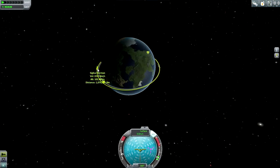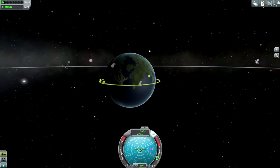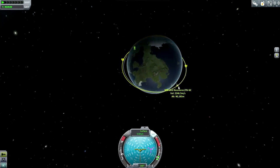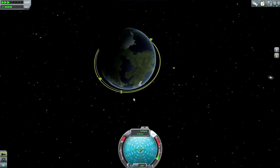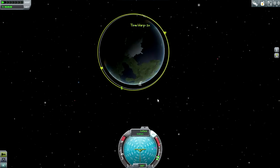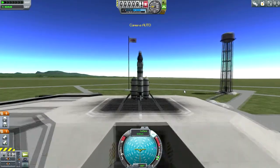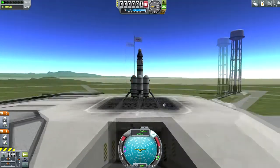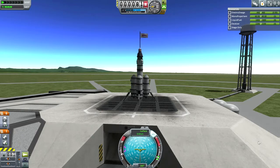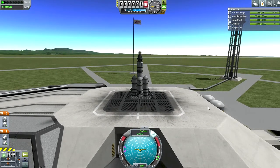We have Sigber Kerman selected here, in a nice equatorial orbit, thankfully. You can also see our other mission — the nuclear transfer stage that we launched in the previous episode. Just a little bit of time warping to get Sigber closer to us. Everything looks good — we don't have a Kerbal sneaking in, so that's important. Throttle up, SAS is on. Launch.